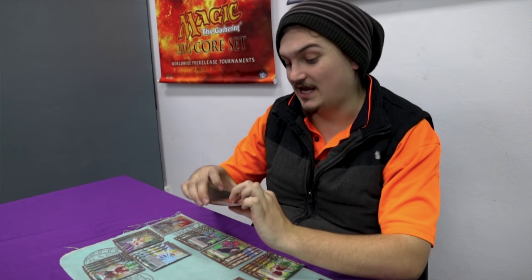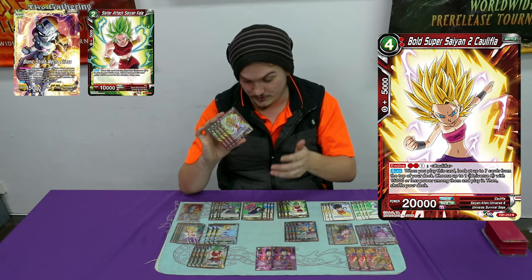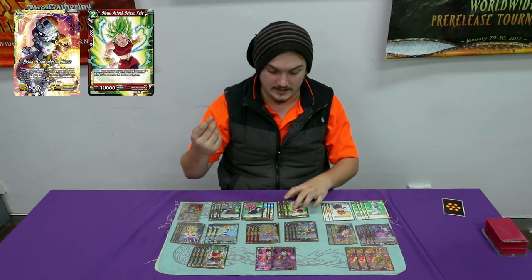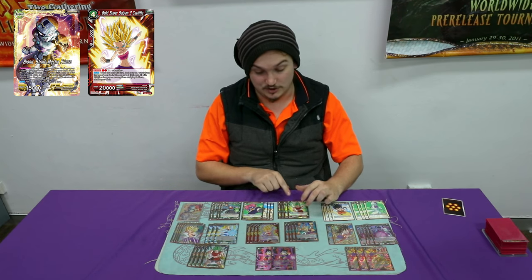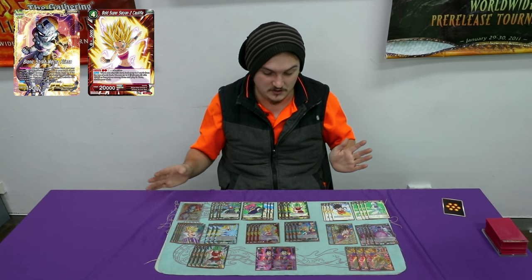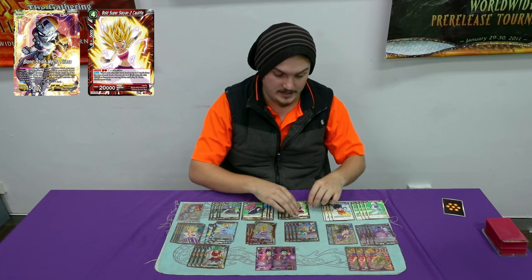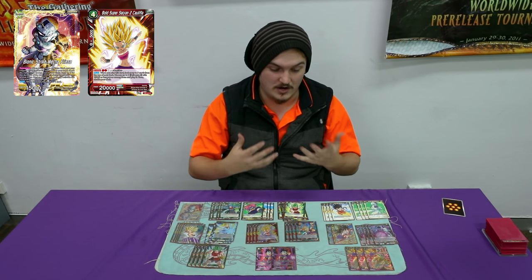I play four Super Saiyan, two Caolifer. This is like your new Carver for the deck. If you don't know this, you look at the top seven and play one Universe 7 with 1500 or less — which both these ones are. Getting this card turn two, then getting it off this effect and then bringing out one of these is just the strongest turn two this game has seen in my opinion.